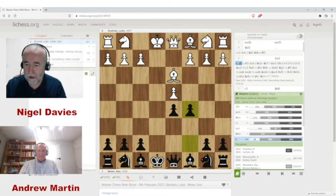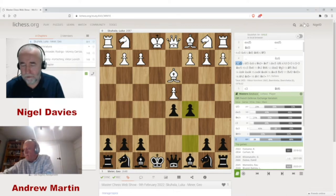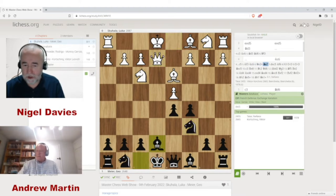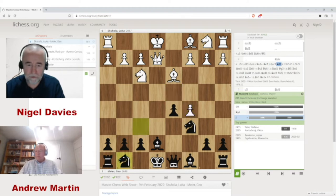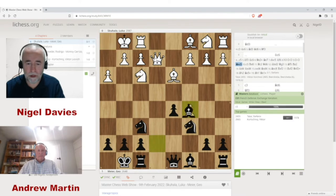The game I'm going to show you is quite a famous one: Tatai — a former Hungarian then Italian international master who escaped from Hungary when the Soviets took over and went to live in Italy — decided to play the exchange variation against Korchnoi, probably hoping for a half point. Nf3 Nc6 Qe2+ — white trying to displace black's pieces before taking on c5 — but the queen on e2 is not optimally placed. Then dxc5 Nf6 h3 castles, white also castles, and black recaptures on c5. Black has free play for his pieces.